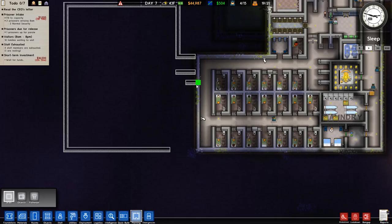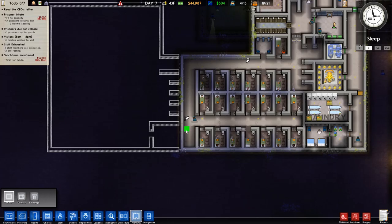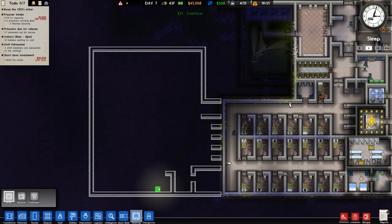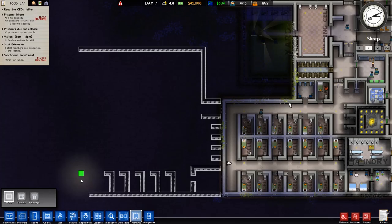I think we can make this work — we can have this area turn into solitary. Because we're gonna have a lot of people that do bad stuff and everybody's got to have solitary confinement. It is what it is. I had a little shower room here because showers don't have to be super big. I want at least another two rows of cells.